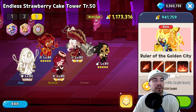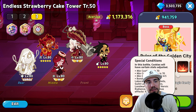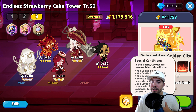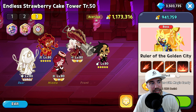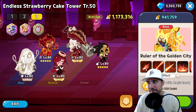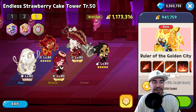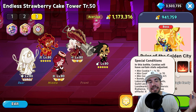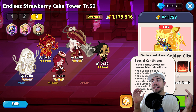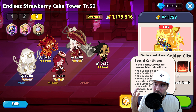First and foremost, for this particular tray we do have special conditions: minimum cookie level 70, skill level 70, and minimum cookie grade is five star. As the number one free-to-play player, you can see all my cookies at five star or better — though most I do not have yet, like Nutmeg Tiger Cookie here at five star. A key point is that a lot of substats and other pieces don't really help, so the biggest focus in Endless Strawberry Cake Tower trays is really on your biscuits.